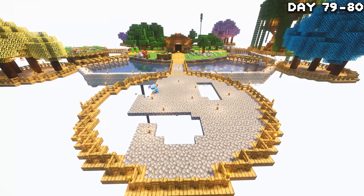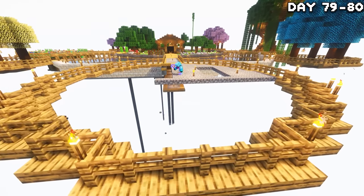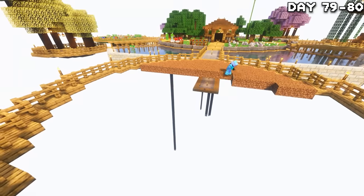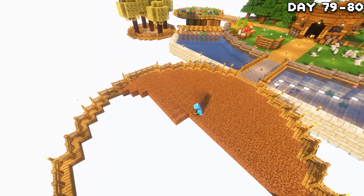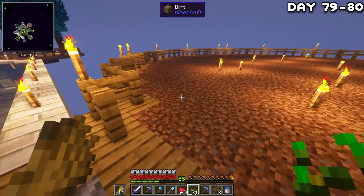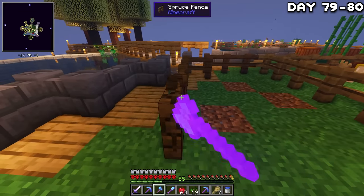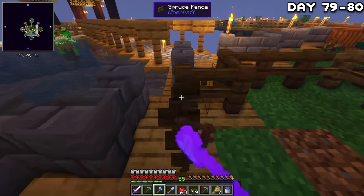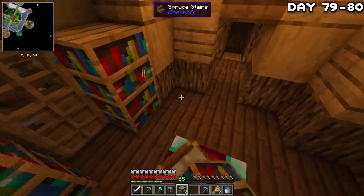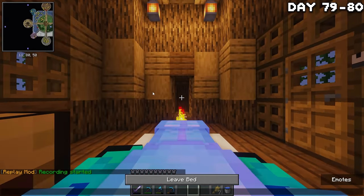On day 79, the island that was once used for Tinker's Construct is no longer in use, so I decided to do a little remodeling and made it into my animal farming island — these guys have been chilling here for way too long and they make the island look bad. Once everything was ready, I lured them over and trapped them in — they're better off over here with more room anyway. I cleared up the island and then moved the enchantment area to the upper room of my house because it just fit perfectly there — too good to pass up. Once everything was moved, I called it a day and went to bed.